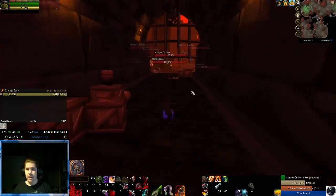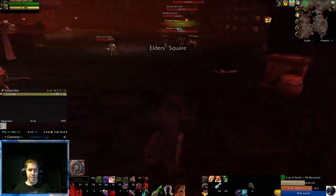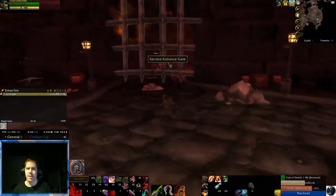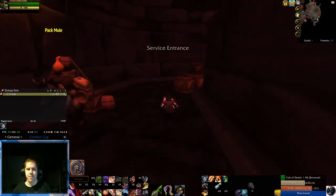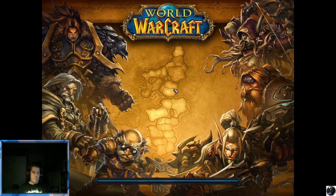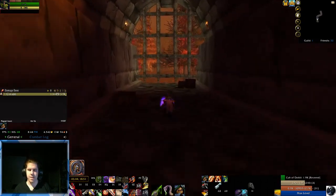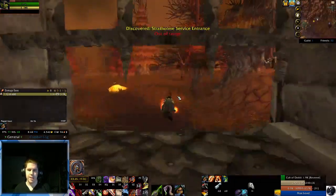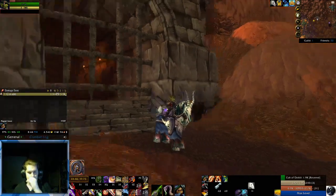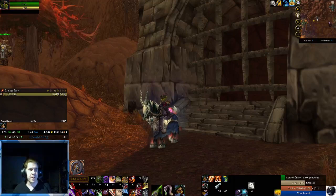I somehow get the feeling, and I'm pretty certain on this one, this will be the fastest of the speedruns possible because there is next to no mess-ups — at least as far as pulling unnecessary mobs. And we're out! Just a quick, easy in and out. Probably about five minutes again, just like the others. Very quick in and out on the undead side of Stratholme for a Rogue. Thanks for watching — see you for the next one.